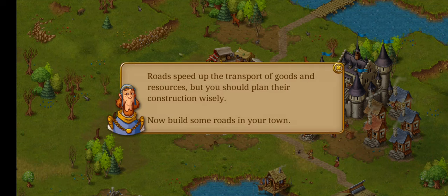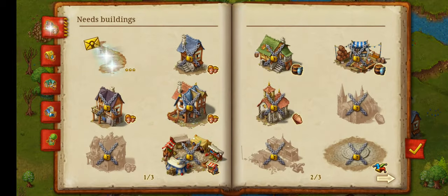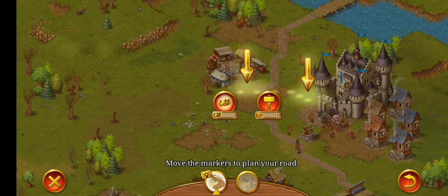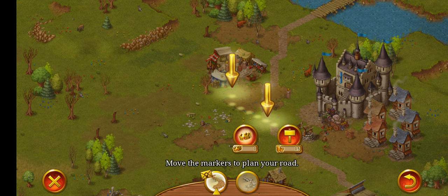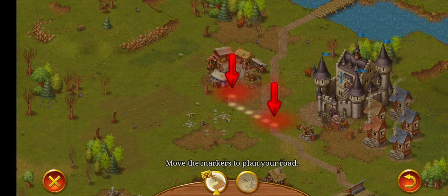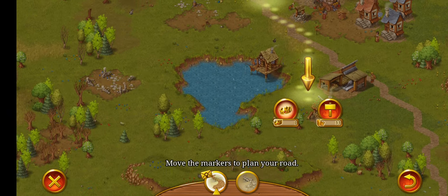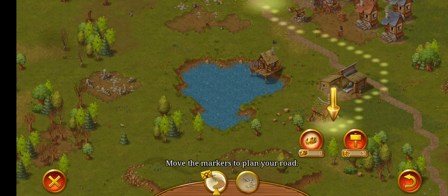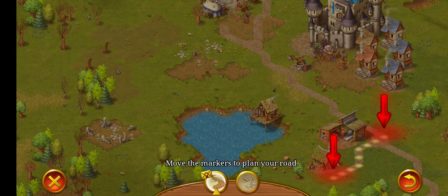Roads speed up the transport of goods and resources. You should plan their construction wisely — now build some roads in your town. We have to build two roads. Let's do one from the marketplace right here to this part where it's connected up. Let's build one from the back of the log house, from the front, and connect down to this one here. There we go.